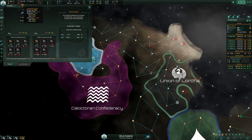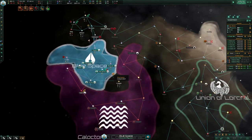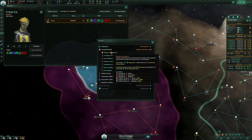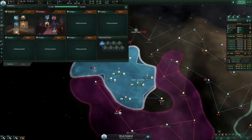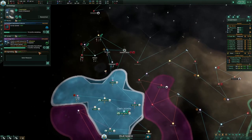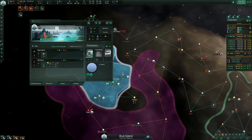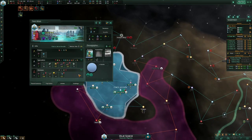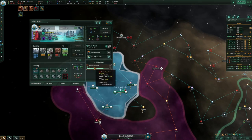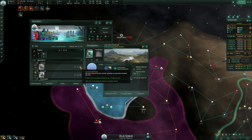The worst thing that can happen is going into a consumer goods deficit. Since you're on Utopian Abundance, going into consumer goods deficit reduces the 20% happiness, which then reduces production, which puts you into an even greater consumer goods deficit. It's pretty bad. The next pop I get from cloning I'll just get another artisan.